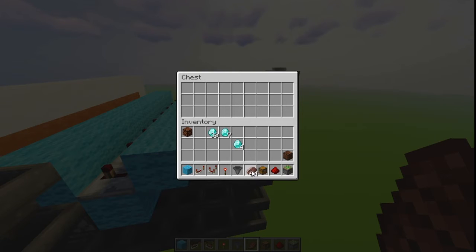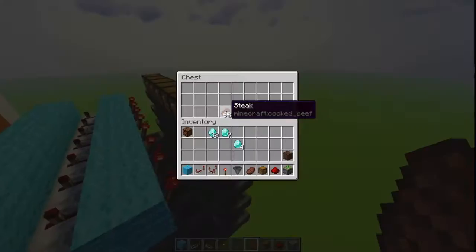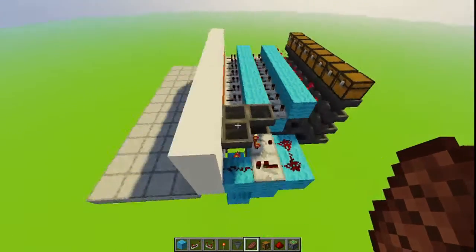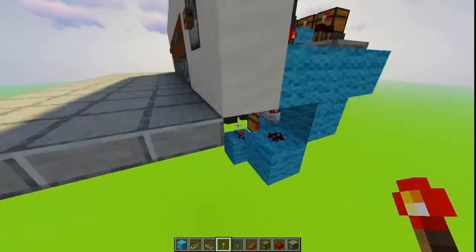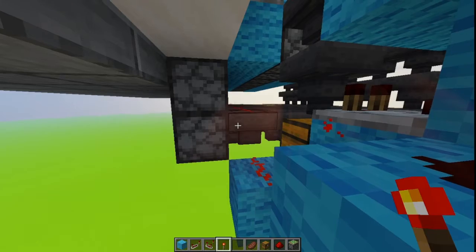Okay, here's the first test. If we get a whole stack of steak in here and push this button, one steak made it through and it should have gone all the way to this hopper here — which it has. Nice. And then if we put a diamond in here and click that, it should be in here — which is awesome.